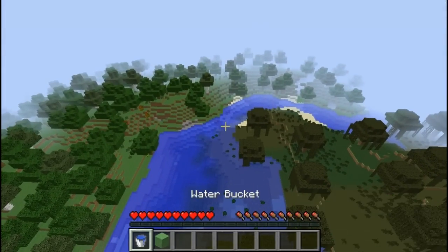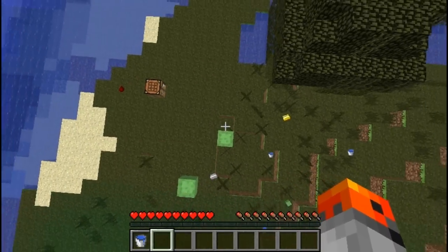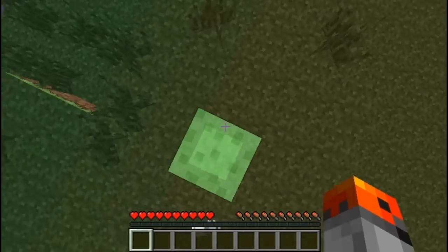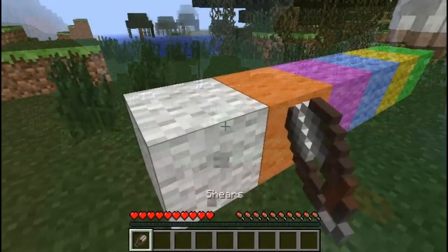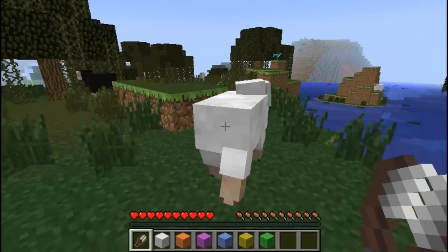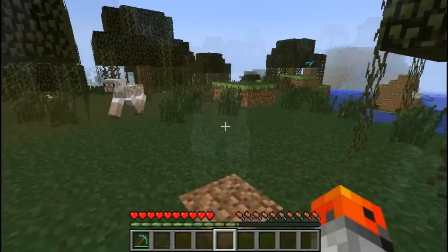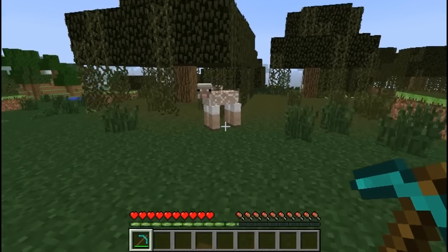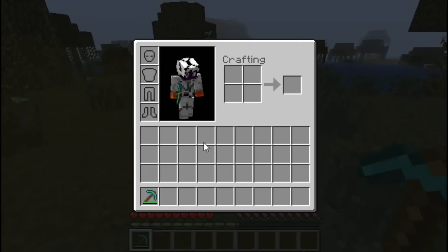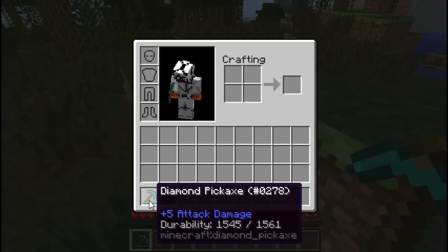The slime block and the water bucket can save you when you're falling down. Holding the jump key while falling on a slime block will reduce the bouncing effect. Shears don't take damage when destroying wool, but they do take damage when you shear sheep. Using tools for things they weren't made for takes away more durability than usual — for example, hitting a sheep with a sword takes 2 durability, while digging takes only 1.